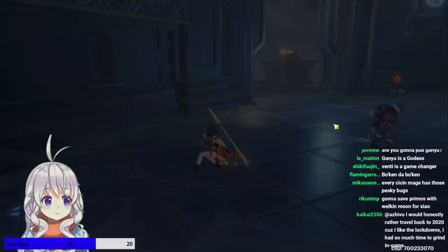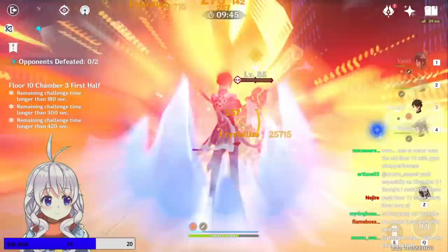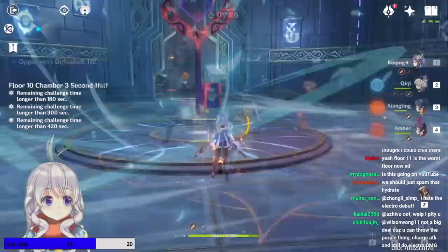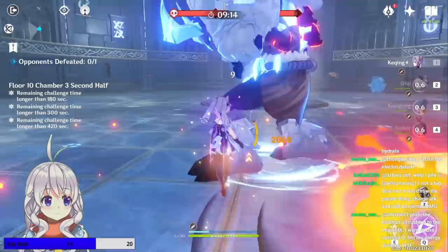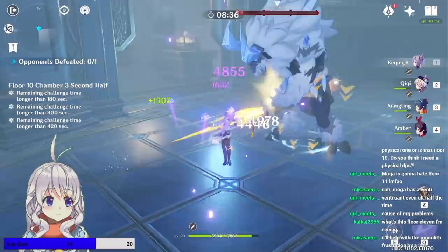Floor 10, Chamber 3 first half, we're met with an Agent and one of the Mages. Having Venti, I just went next to the Agent and sucked them both in and started spamming all my ults — that seemed to work out really well. Without Venti, I'd probably recommend trying to get rid of the Ice Mage first, as she seemed a lot more fragile. Floor 10, Chamber 3 second half is a lone Lawachurl, just like in Floor 9, except no archers — but there are things raining from the sky and ice on the ground, so it's a bit harder. Kill him like you kill the one in the domain.